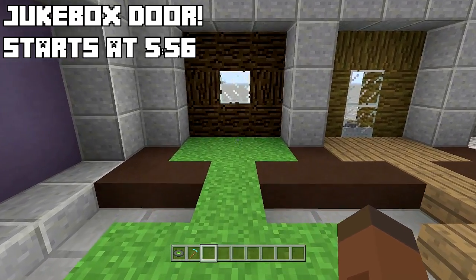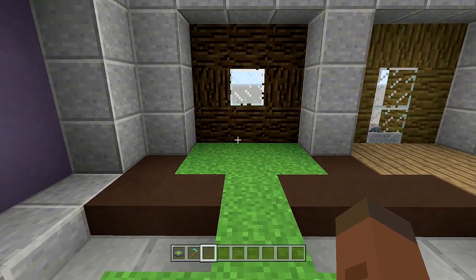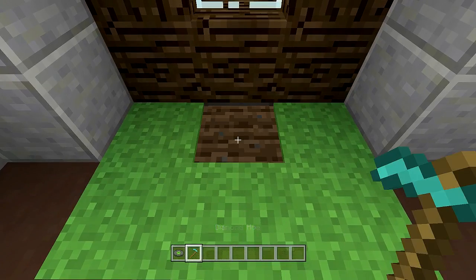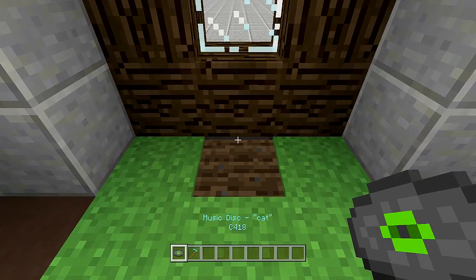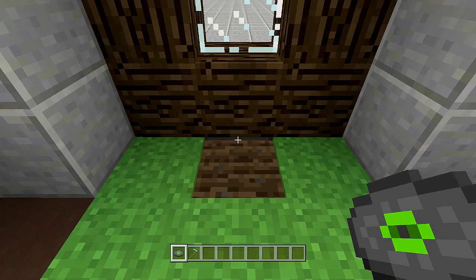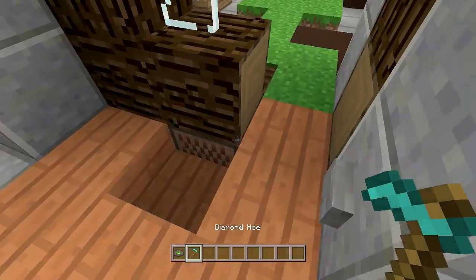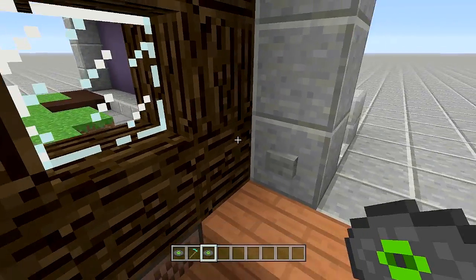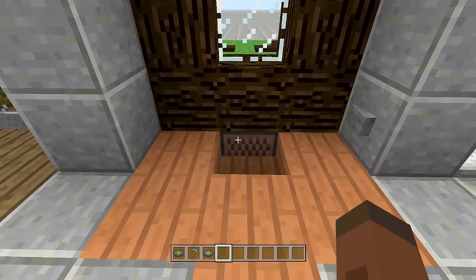During my intro I kind of spoiled this door — it's going to be a jukebox door. The only way to open it up is by playing music inside of a jukebox. Our jukebox is actually very easy to get to: all you have to do is till the ground right here and there is my jukebox right down there. Now all I have to do is add in a record — I have Music Disc Cat — and boom, my door opens up. I get a nice little tune while I'm walking in as well.